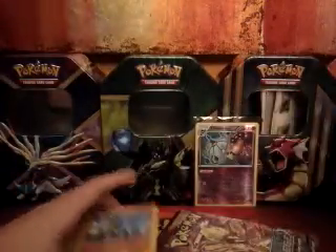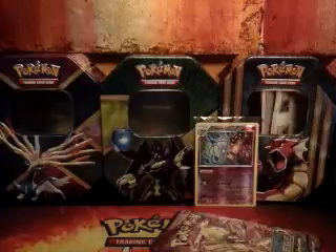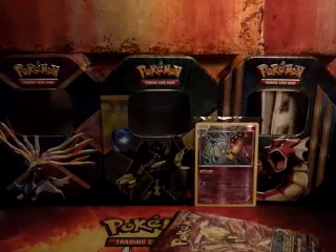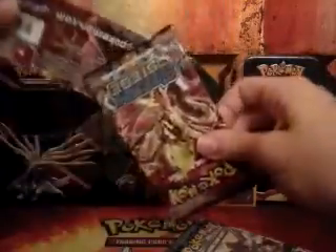Let's do a Points Battle against ourselves. Rares are worth one point, Hollos two, EX's, Breaks, and Megas three, Full Arts four, Secret Rares five. And if we pull either one of the Secret Rare Full Arts, then we win against ourselves automatically. Actually, those are the only Secret Rares in the set, so if we pull any Secret Rares, we win against ourselves automatically.